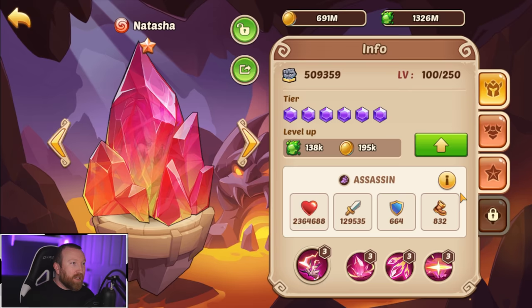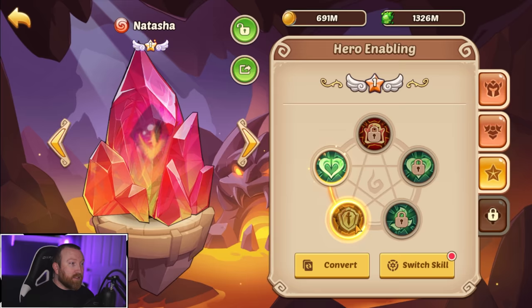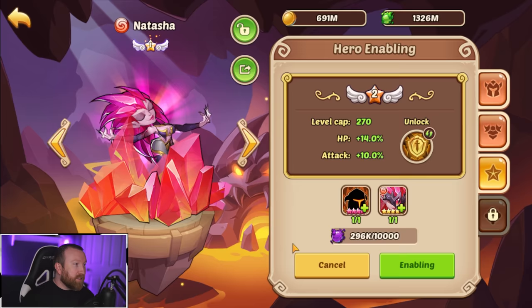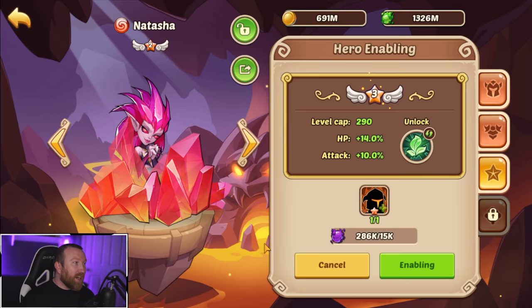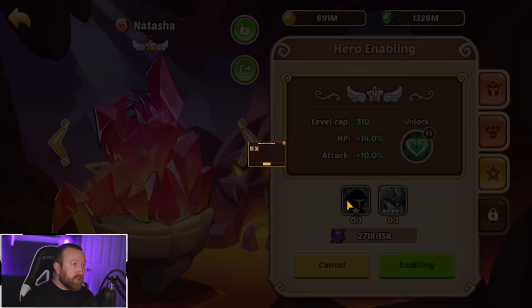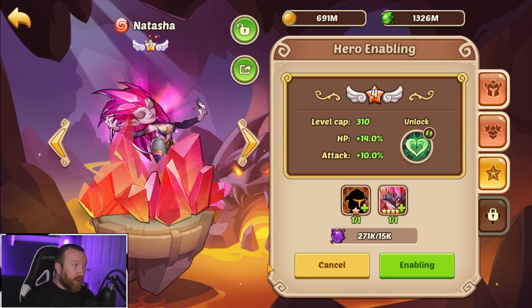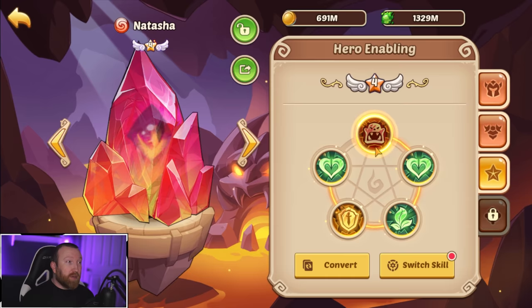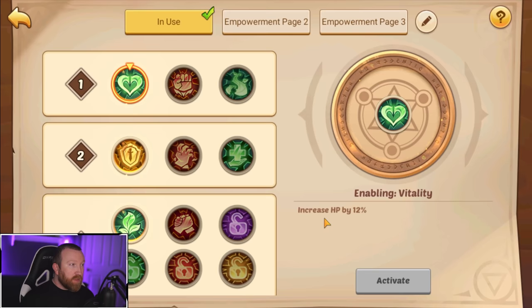We already got the 10-star — bam, good to go. Now we've got to level her up. We'll wait to do that; let's finish enabling her because we literally have everything we need. Tons of puppets from this event and past events, tons of 10-stars, plenty of food for what we want to do. We're going to V4 her and see if she can do anything. Honestly, first impressions by her skills — I don't think she's going to do much.